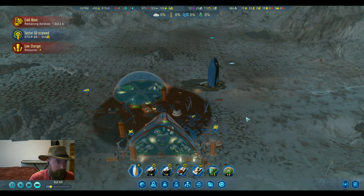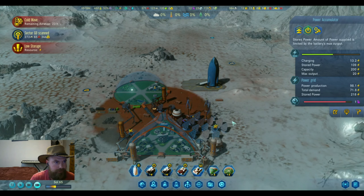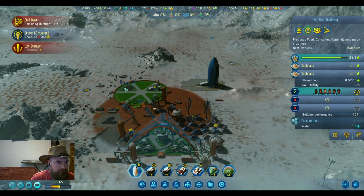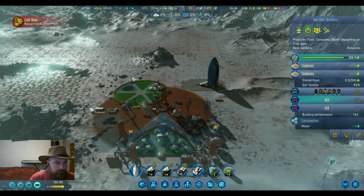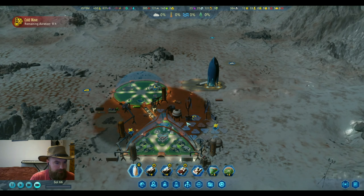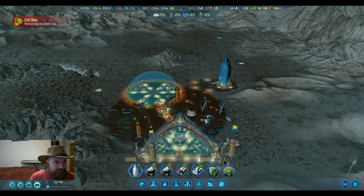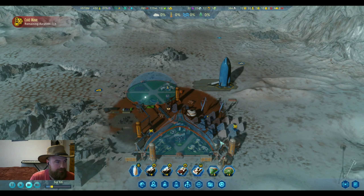We might need one more solar panel. We're almost through this cold wave. I'd prefer not to build any other buildings even if we're slightly draining our batteries - we should be good. We are almost done with another crop of wheat, and then we should be able to move over to giant potatoes, which I'll have to think of a good use for.